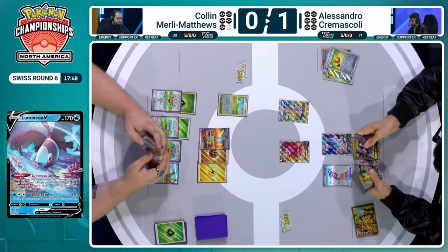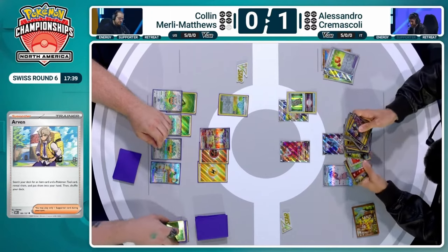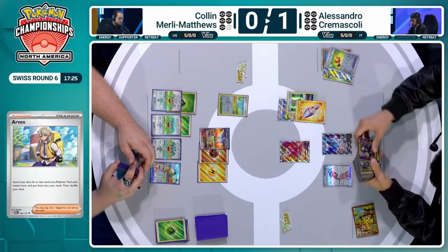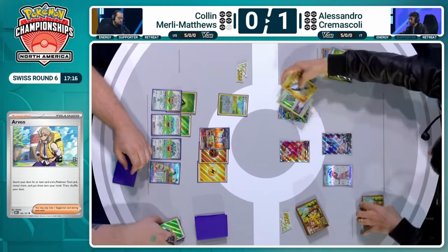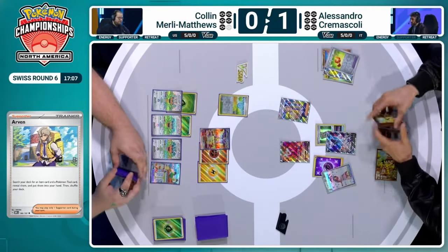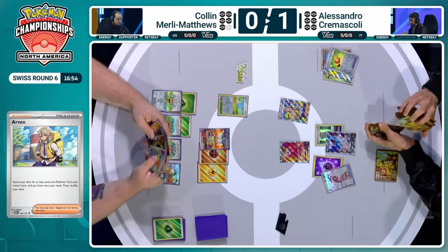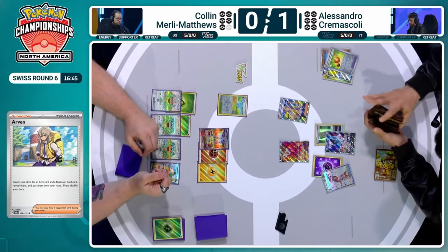Another option that opened up for Alessandro now that Squawkabilly is in play — Alessandro could actually use the Wellspring Ogrepon with that Sob attack, with a Double Turbo, to potentially trap that Squawk ability in the active with no threat of getting damage. There are Switch cards and Prime Catcher available for Colin, so maybe not the best strategy unless you have a single-prize Pokemon. But we're seeing Lumineon for an Arvin for a Forest Seal Stone — so whatever Alessandro needs, he's going to get. Lumineon grabs that Arvin, Arvin played immediately, getting a Tool card and an Item card. The Item is Lost Vacuum, the Tool is Forest Seal Stone. The V-Star power is used to get that Energy attachment down on Farigiraf. That race to the Psychic Energy is going to be much easier this time — already in play, thanks to Arvin.